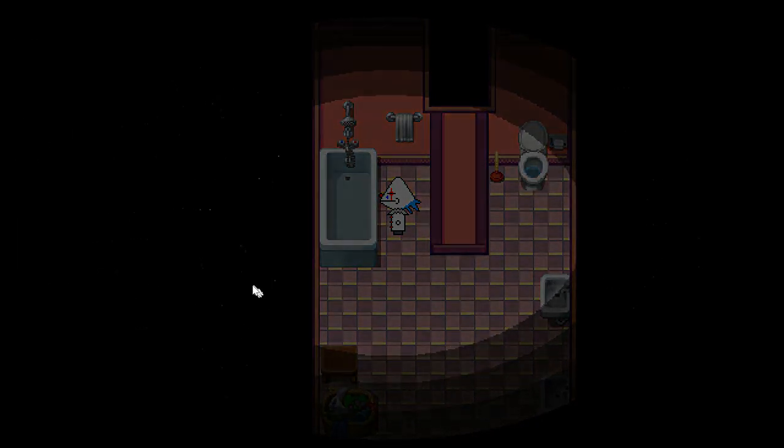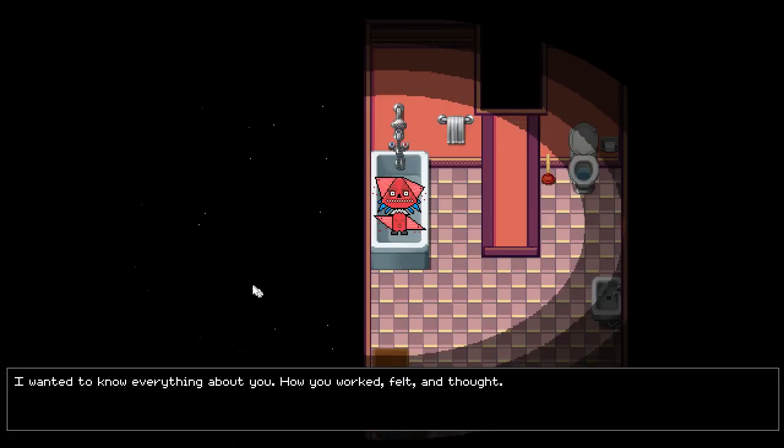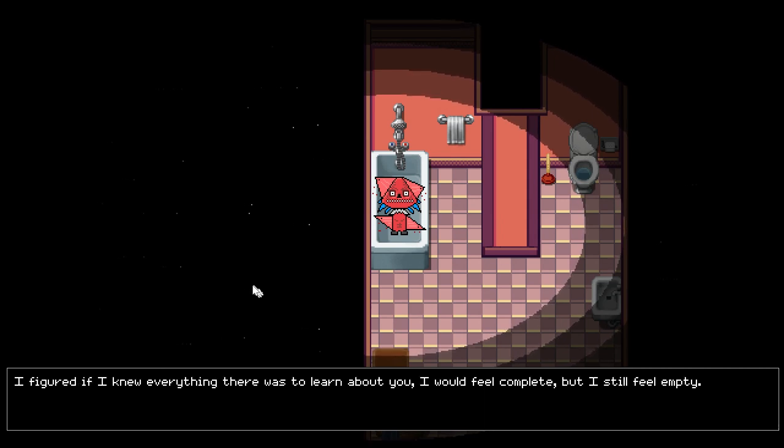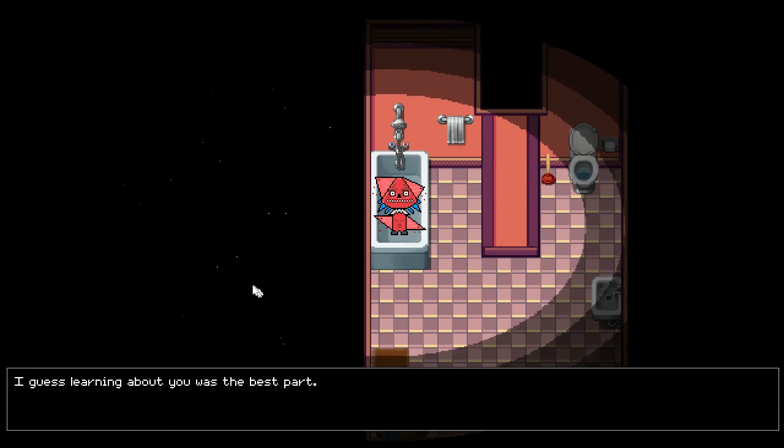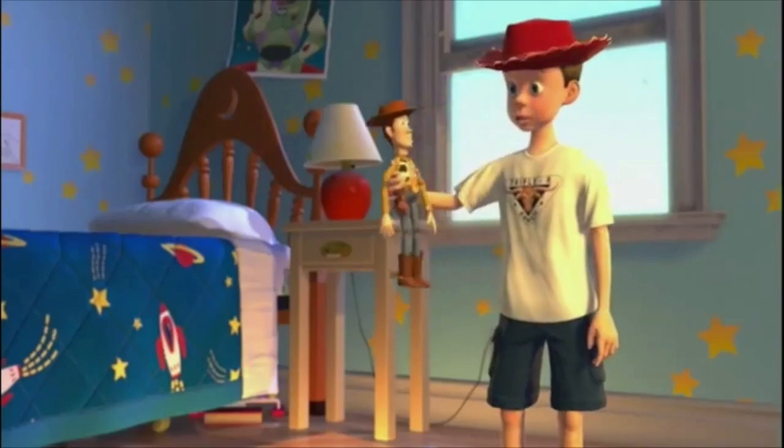I can read that. I wanted to know everything about you — how you work, felt and thought. I figured if I knew everything to learn about you I'd feel complete, but I still feel empty. I guess learning about you was the best part. Now that I know your secrets, the magic is gone. I don't care anymore — I guess I've outgrown you. Go to the store and pick up groceries.